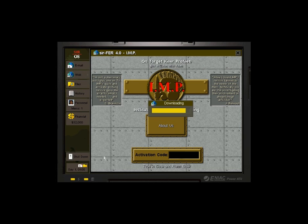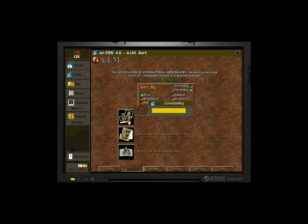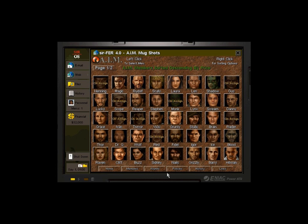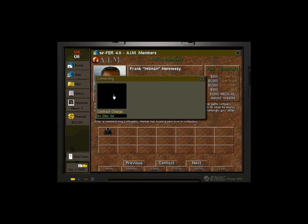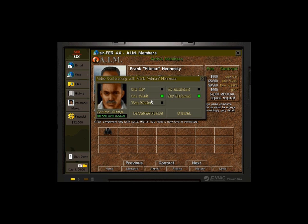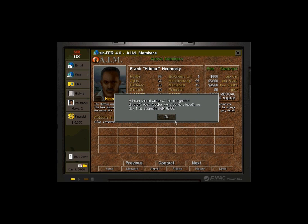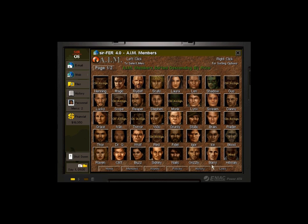We need more than that on our team, so we're going to head to AIM and see who we have available. There's no way I am not getting Hitman — we love Hitman. We need to have Frank 'Hitman' Hennessey. At least two weeks with your equipment. We're counting you in, my friend. We're definitely grabbing him.